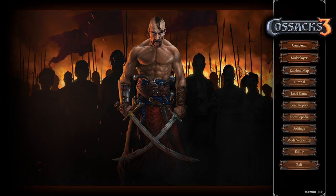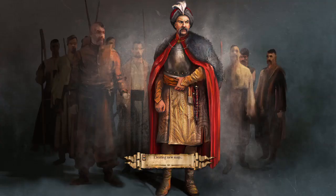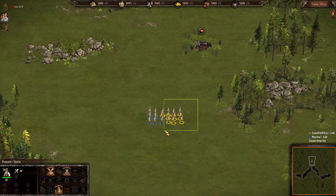Hey, what's up you guys, welcome to another Cossacks 3 random map. I can't seem to stop these things, I'm just addicted. We are gonna play as Spain this time and I'm gonna be bright orange versus a normal Russia again. Just taking it easy, and we're gonna do lakes this time and go for Spanish musketeers. Alright, here we go.